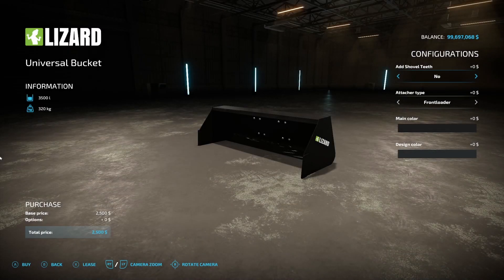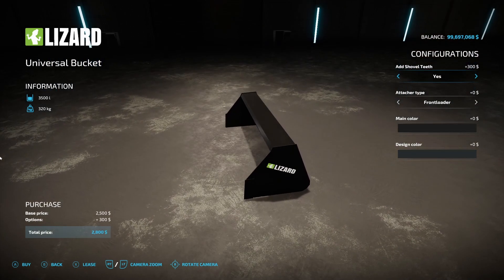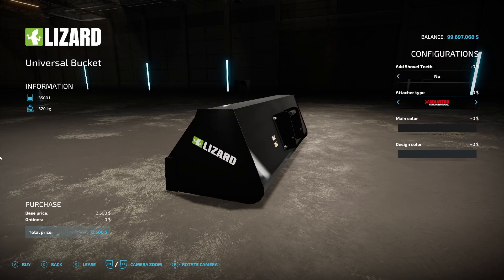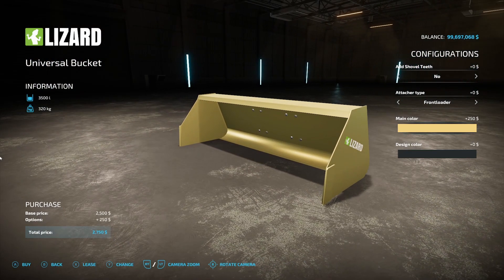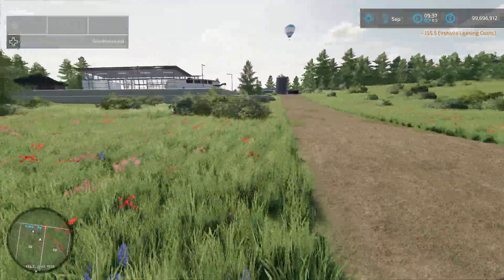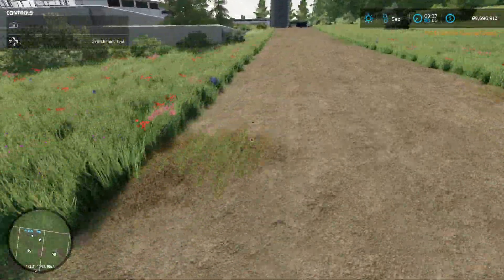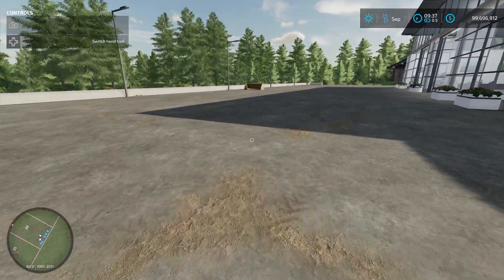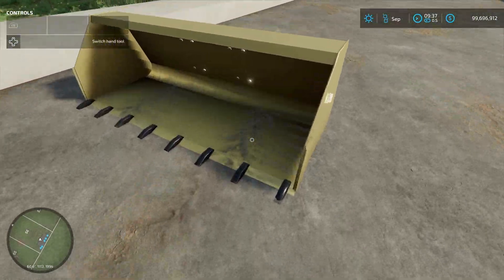The last regular new mod for today is the Large Universal Shovel, also from Mack Trucker 921. This holds 3,500 liters, 320 kilograms, $2,500. You can add shovel teeth — yes or no. In the store it looked like it was clipping in the ground, but once placed it isn't clipping. It does have those teeth on there.